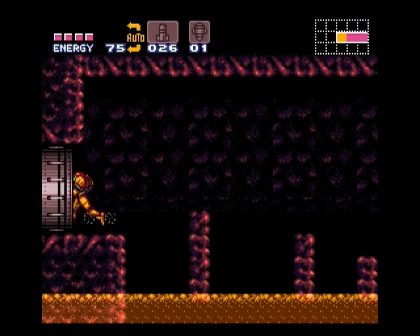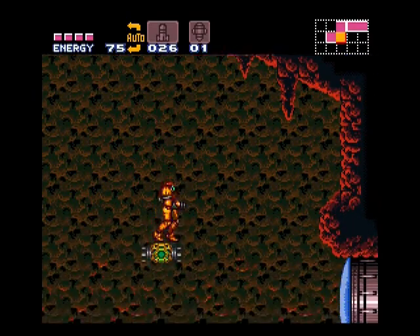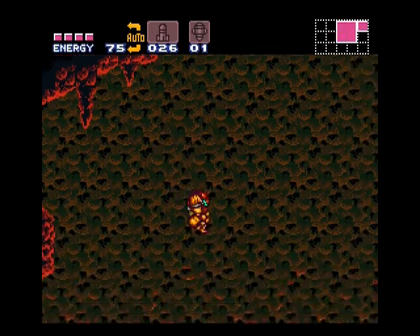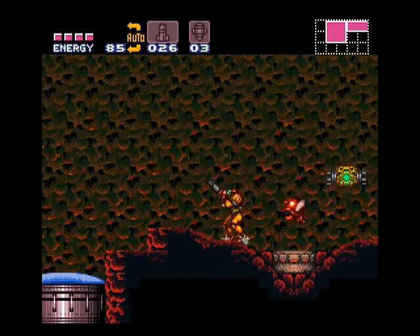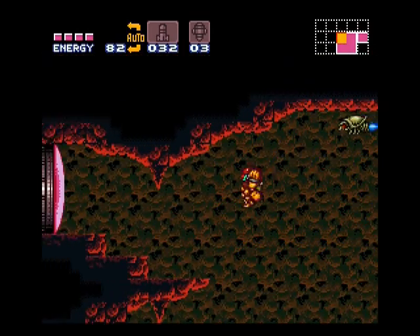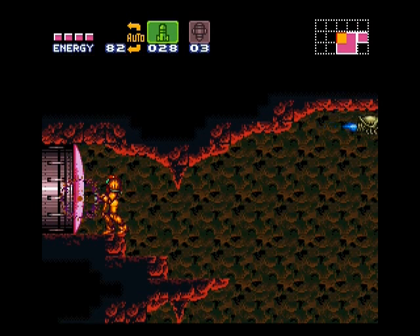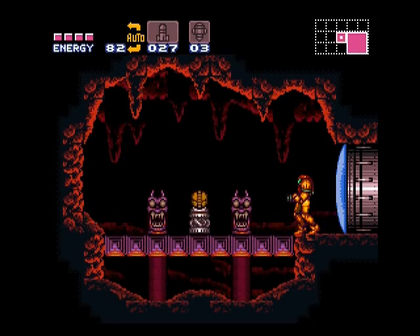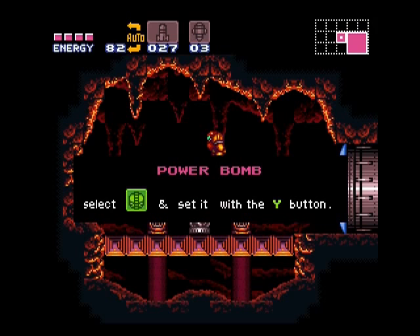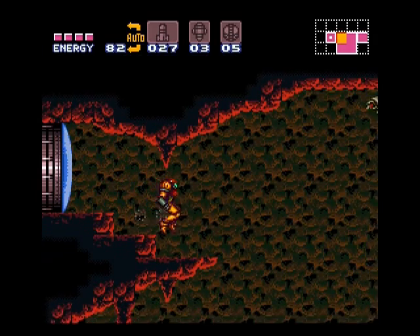Real Metroid speedrunners — or even just modestly competent Metroid players — don't even fight Crocomire. It's not too difficult to get through the game without the grapple beam, which is the weapon we'll be getting at the end of this segment that Crocomire unlocked. This was the stopping point on my last playthrough of the game. My last couple times through, I got completely lost trying to find the powerbombs, because I completely forgot that you need the powerbombs in order to get the grapple beam. That was a sticking point for me.